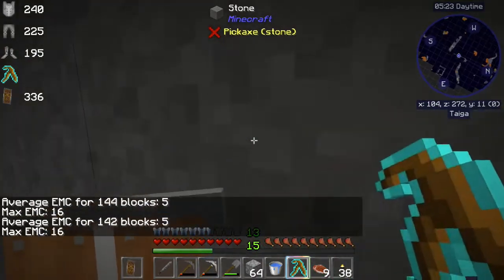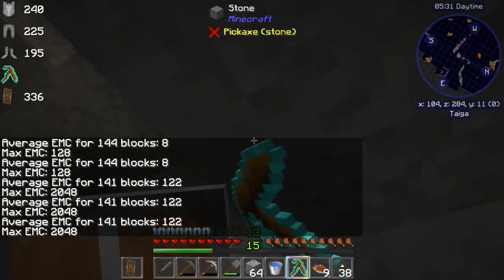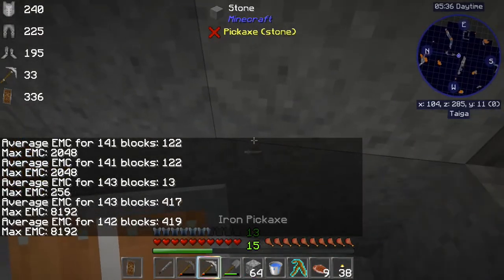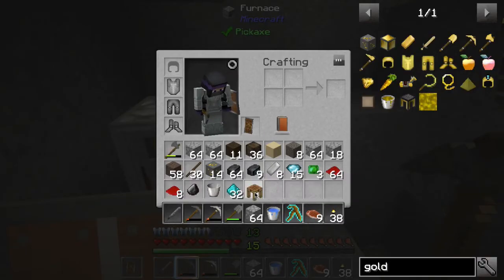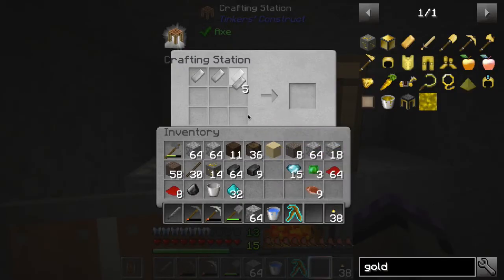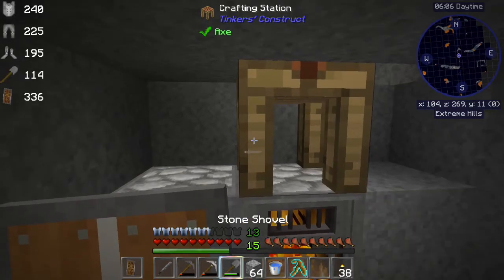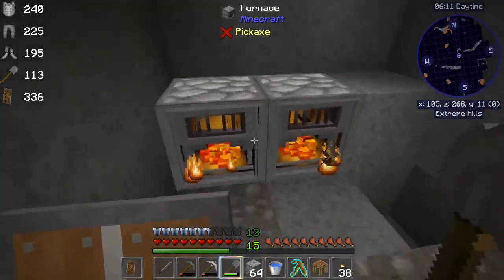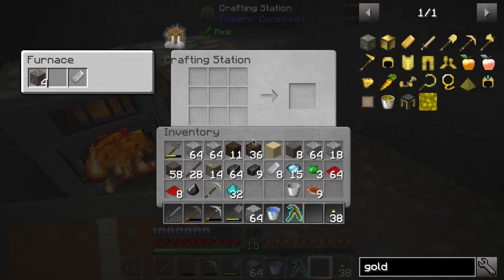I think I'm just going to go ahead and continue forward for the time being. Let's see if we can find another direction to go in that'll be profitable. Diamonds this way — I didn't make picks, I need that. Our iron's going to quickly go. We'd like to get about a half a million EMC to start — that would give us a very solid start. Let me put it down again real quick, make my hat. Now we're full iron.